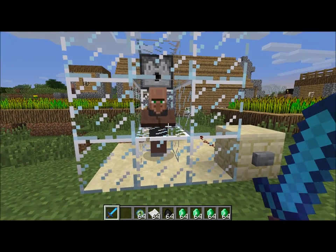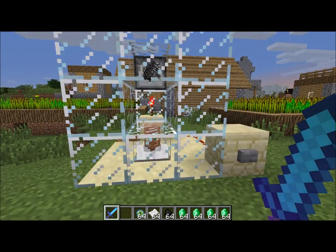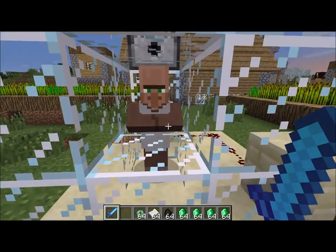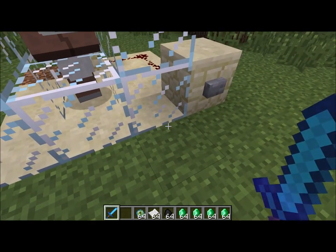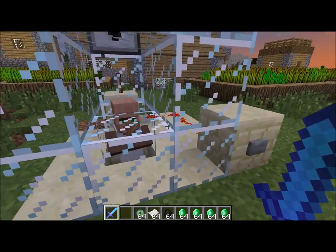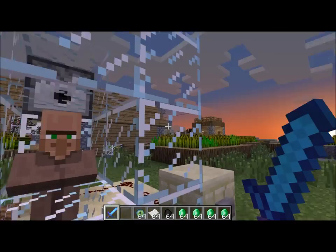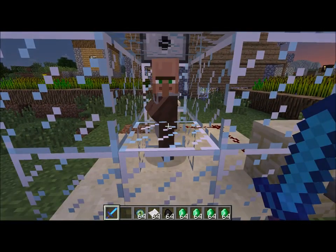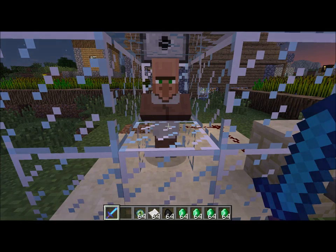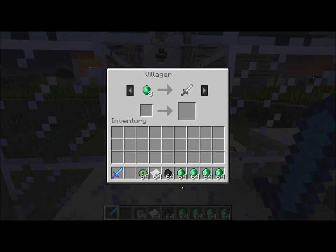This guy will sell us a diamond pick — he was in a black apron, that's interesting. He'll just buy some paper. This guy will buy raw pork chops. I don't really understand what their aprons mean, because this is the guy who will sell you a bunch of leather armor. I believe these guys are farmers — the ones in the brownish robes. There is a guy in a purple robe who will sell you all sorts of cool stuff. What I've seen him do is he'll buy ender eyes or rotten flesh — but it was like 60 rotten flesh — and sell redstone dust. This guy will sell you cooked steak.